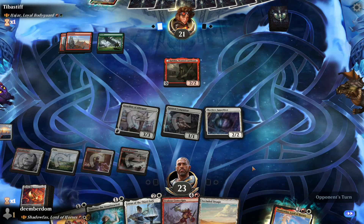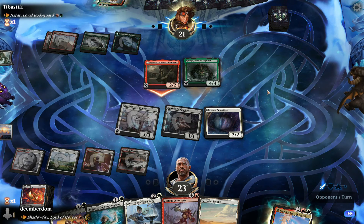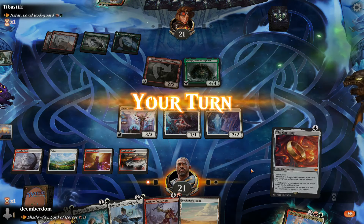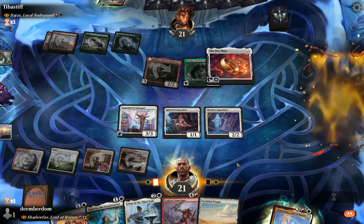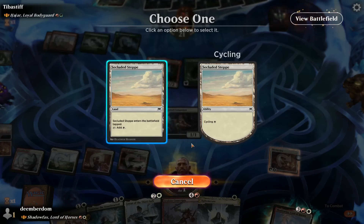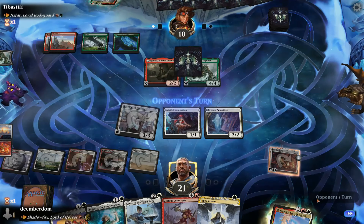They don't even get the consolation prize if they don't keep it under Skyclave. They play another alchemy legend — I can't keep up with all the alchemy stuff so I just learn it as I go. The One Ring is very solid here. Ephemerate is going to be really nice with Skyclave, just letting us rebuy it at some point, and their deck seems rife with targets.